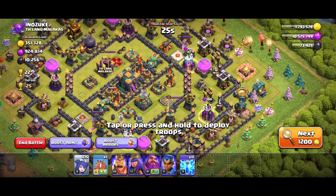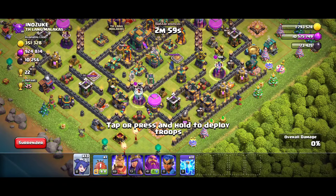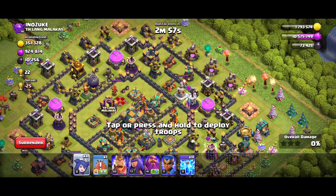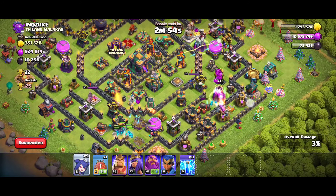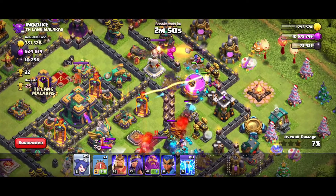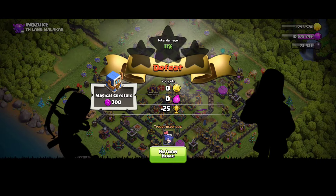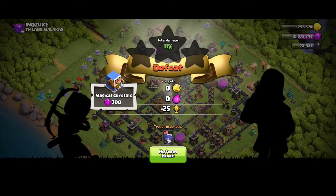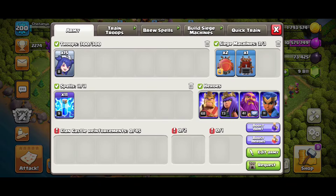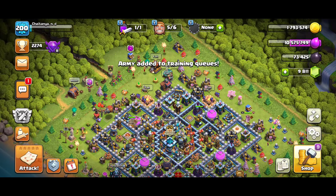I'm going to deploy broom witches, and as you can see I got 300 magical crystals very easily. There is no need to do one-star or three-star — just cook your broom witches and destroy the wizard towers.